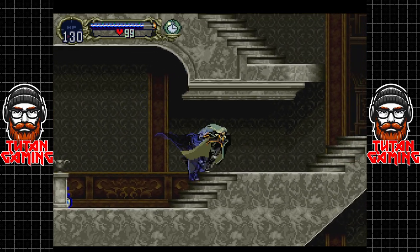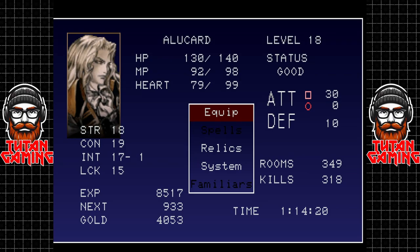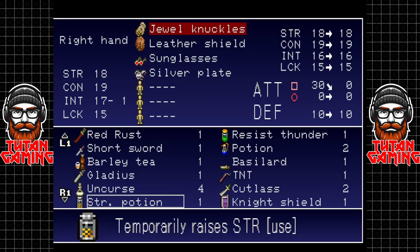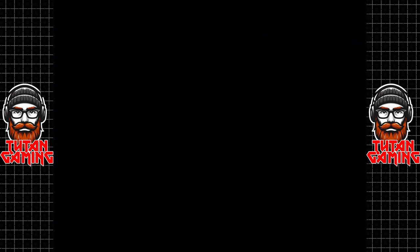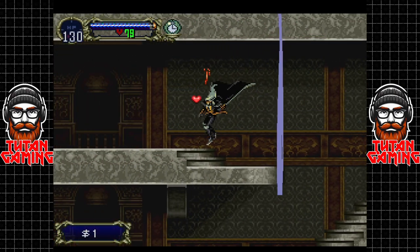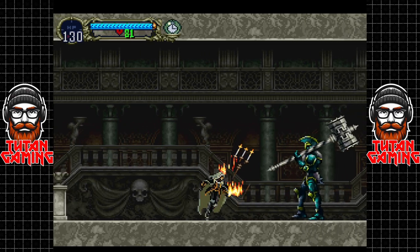Let's get the clock ability — there we go. That's what we should have done, and we got the Broadsword for that. What's the Broadsword like? I'm actually not sure. Okay so it's doing the same amount of damage as the Jeweled Knuckle, so we won't worry about it. Get some coins. Back through the Marble Gallery.